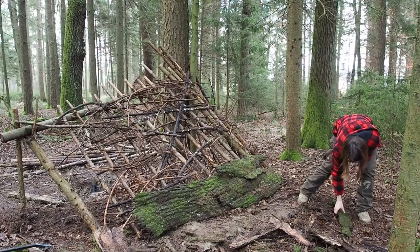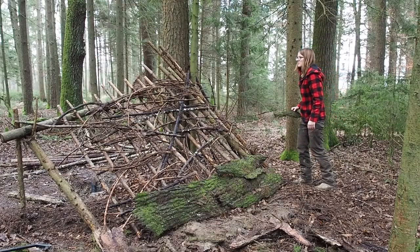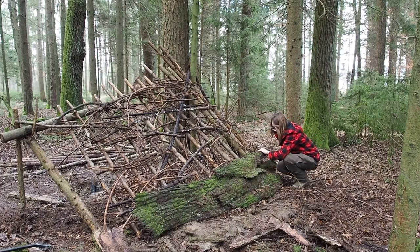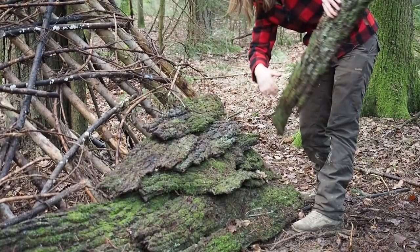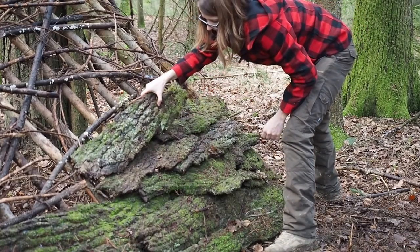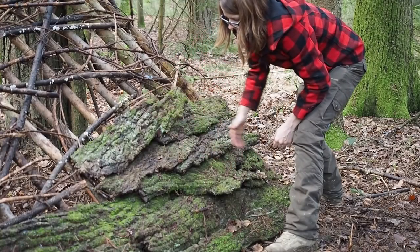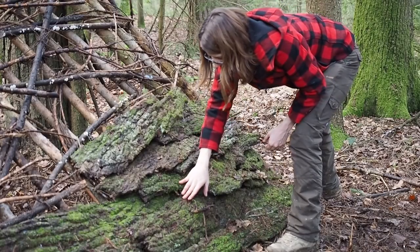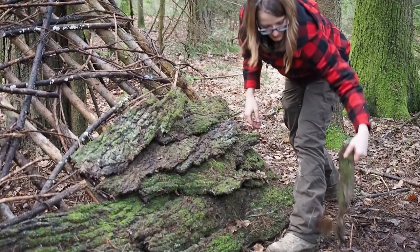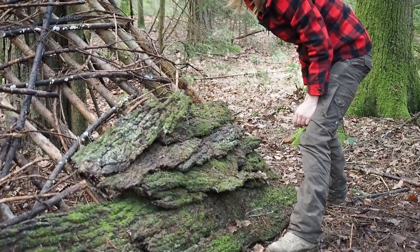Unfortunately I don't have the best bark available anymore, so I'll probably need to get more from somewhere else. When it comes to roof building, it's important that you overlap the bark so that when water falls onto the shelter it will run off and not into the shelter. Gaps are not great, so here I have a gap — maybe I can fix that with a smaller piece of bark like this.